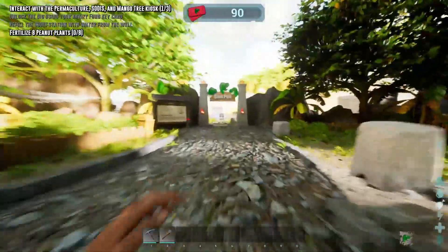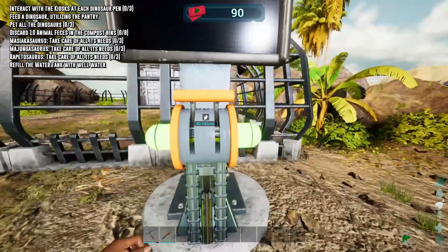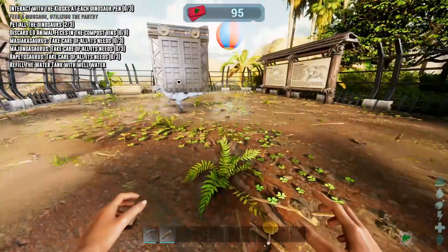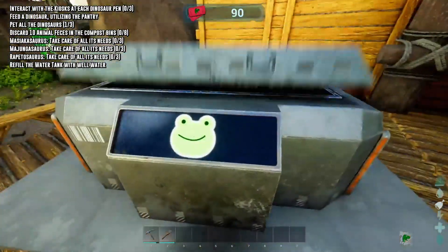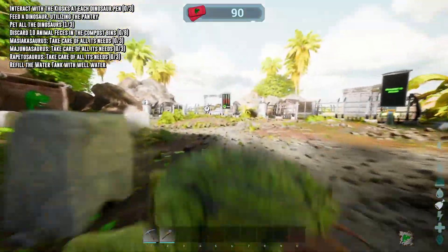Your next stop is the Dino Pen, where you can release the three Malagasy dinos into their pens. Here you can enter the pens to see the dinos, read information boards about them, as well as feed them or throw them beach balls to play with. You can also refill their water and clean out their pens. The frog being launched out of the Majungasaurus food bin is a jump scare that's going to stay with me for a little while.